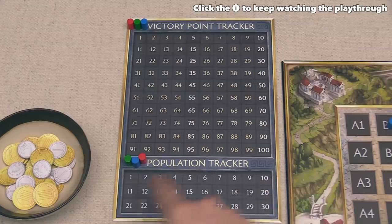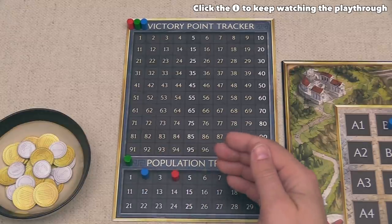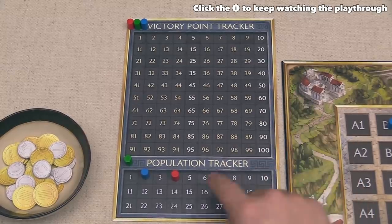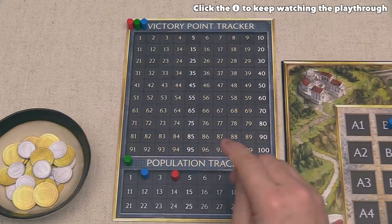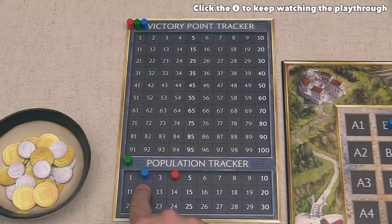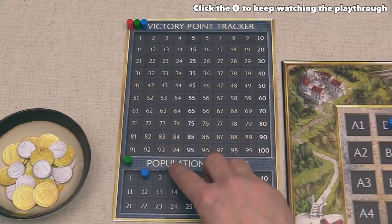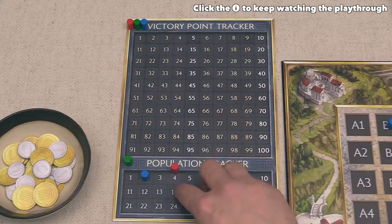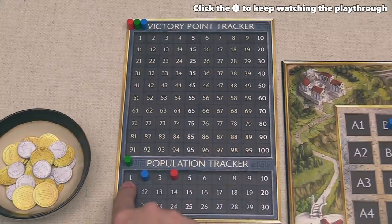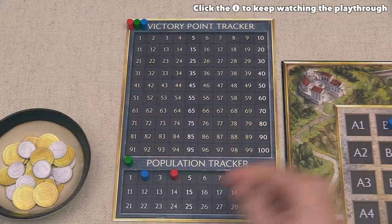Victory points are marked up on the track, and players can also track their population. There is an advanced population scoring option where the highest population player gets their points plus the round bonus, the second place player gets points equal to the first player's population, and the third place player gets points equal to the second place player's population — but you only get population points if you have at least one population. Today we are using the standard scoring; I just wanted you to know about that advanced option.